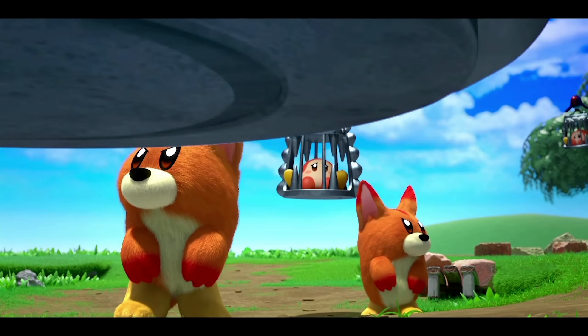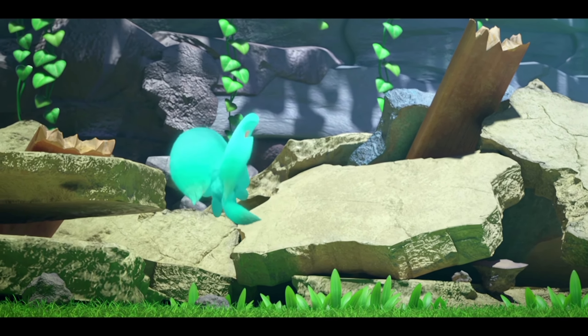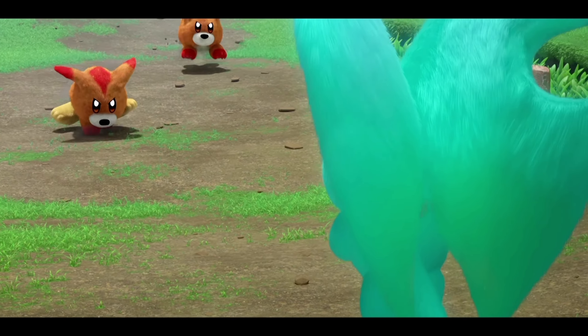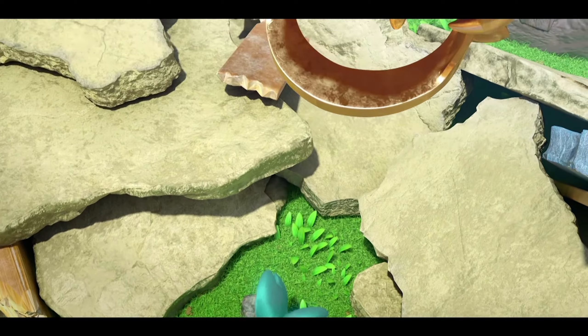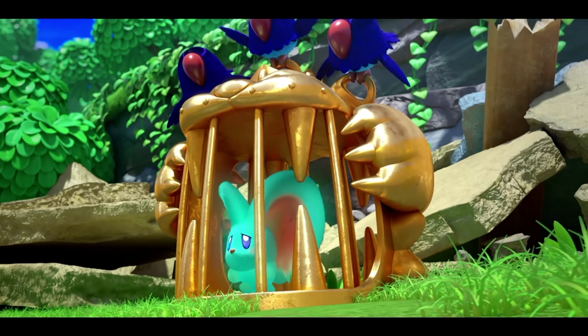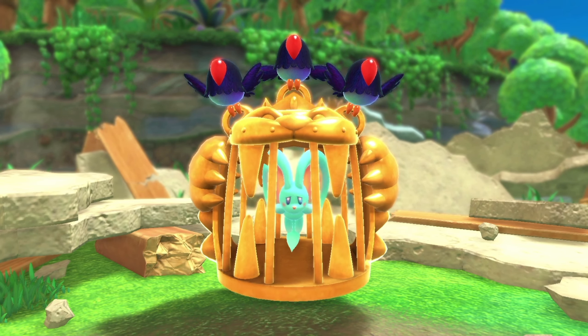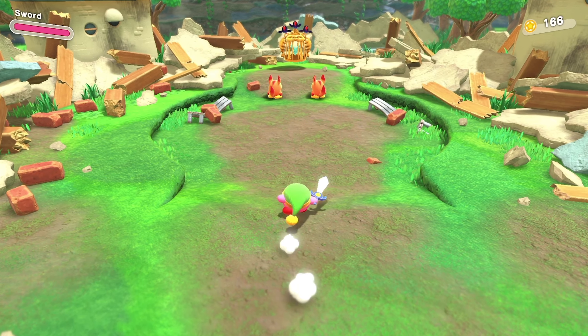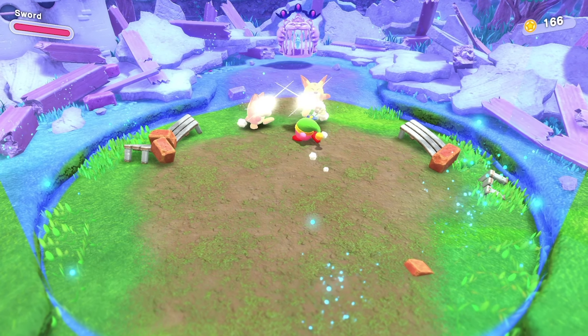Uh-oh, what happened here? These little cute foxes — they're so mean. What are they doing? Get him. Is he one of our friends? Oh, he looks scared. Kirby, we got to save him. These guys look bad too — they're on the bad guy's side. We need to save that little flying mouse rabbit thing.